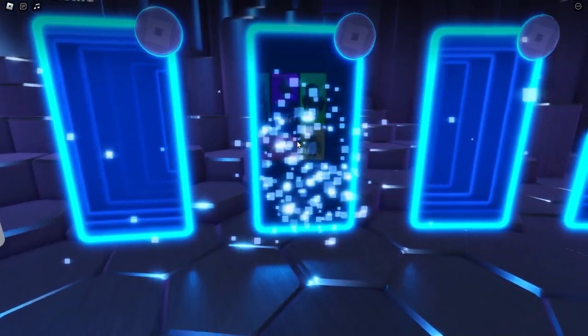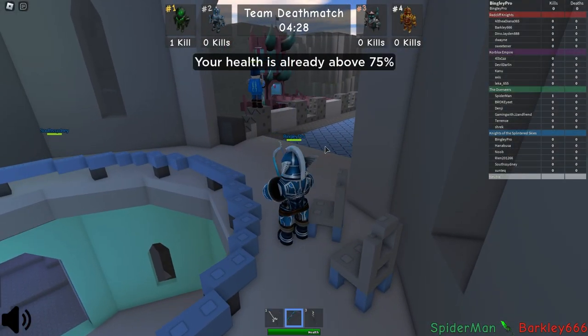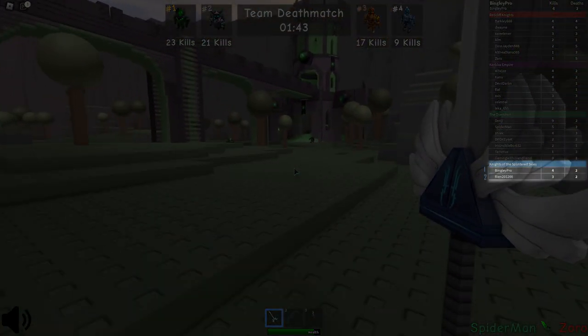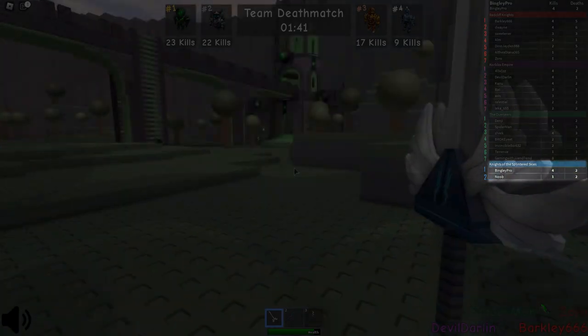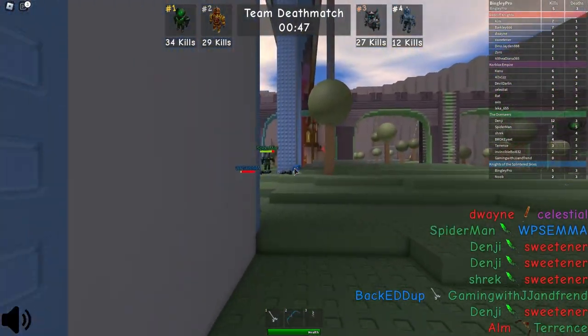Then I entered Catalog Avatar Creator, and to get the badge in this, your team has to win a match, although it doesn't actually say that anywhere in the game. Our team was losing - we had 2 people and the other team had 7. We were clearly losing, so that's another one we're getting back to.